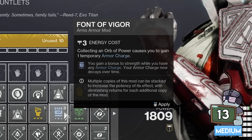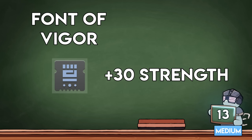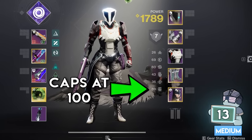Font mods add an invisible boost to your ability stats. A single Vigor will add 30 strength when it's active, but they don't let you circumvent the 100 stat cap — so if you already have 80 on your character, you're not getting the full benefit of the mod.